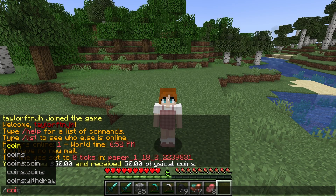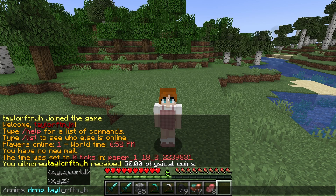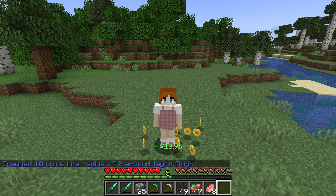If you're wanting to give money away, using the /coins drop command is going to do that. This spawns a specific number of coins around a player or within a particular radius. The values per item are random, just like obtaining them through mining or killing mobs. In this example, I dropped 10 coins around a player without any radius or coordinates.